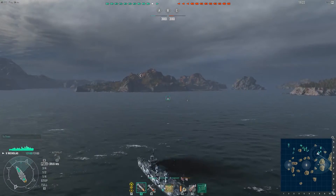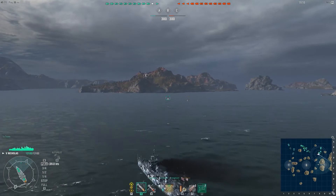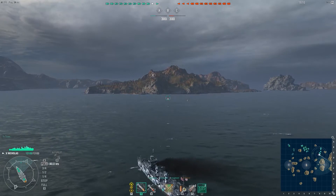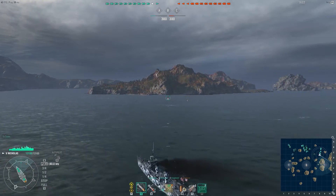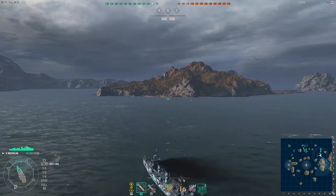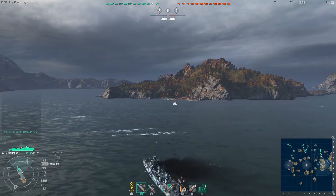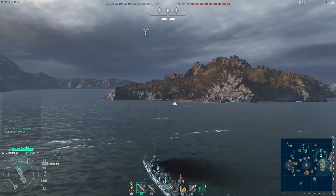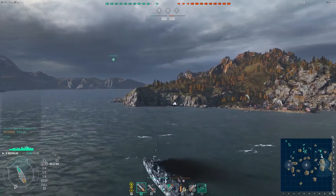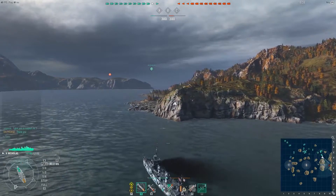We are on the Fault Line map and I spawn on the east side. When that happens I almost always go for C aggressively, except when I'm alone. If you are close to C or A you should always go for it, because B is wide open and if you get spotted it gets tricky. I'm closing on C with this island in mind and will try to use it as cover. Luck favors the bold, so push aggressively if you have support — you can always smoke and react.